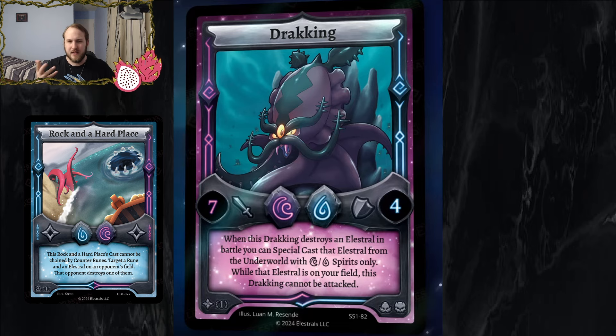Dracking will steal any enchantment-cost elestral, so if you attack over a Cryoverne or another 2-drop you're stealing it and hitting for additional damage with two big bodies on board. But Dracking and Drackid don't work great with Poseidon, so you're taking away water nexus slots to put these in. Dracking still loses pretty hard to removal, and with minimal lunar support and losing good water nexus slots, I'm not sure how impactful it will be. It's a really cool card though.